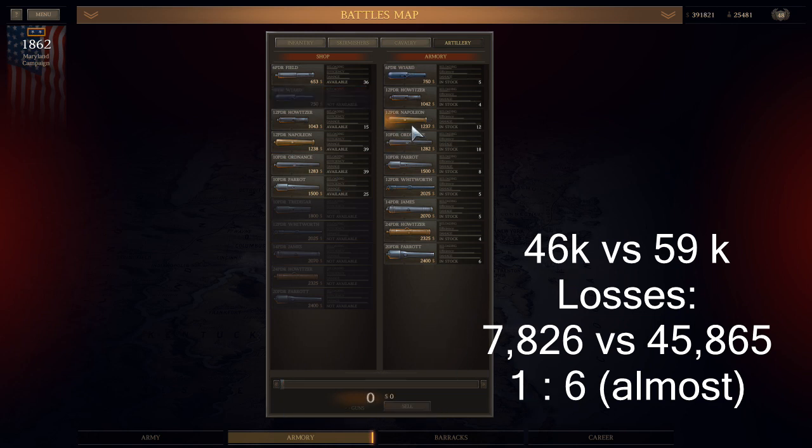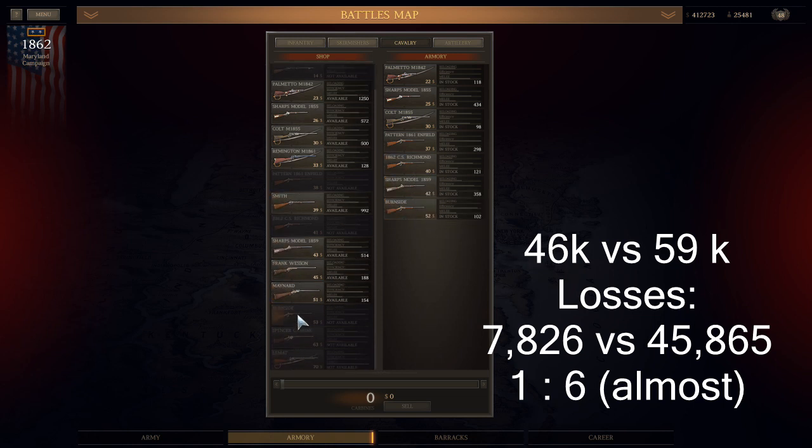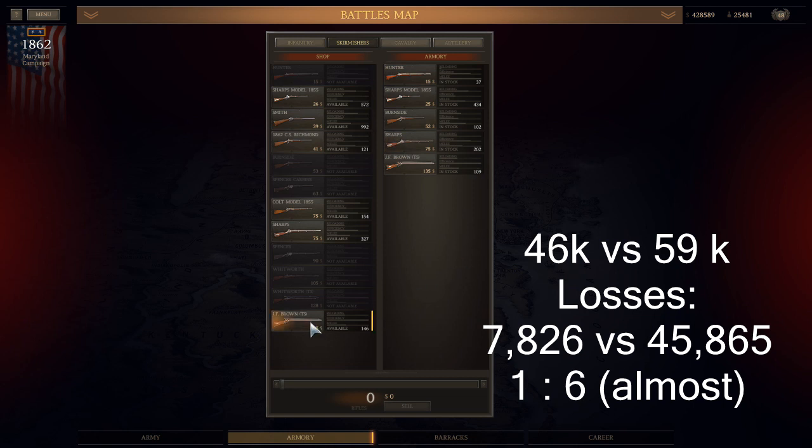I'm showing you that I buy all of the guns all of the time. For the Cav, I end up selling the 1861 Enfield and the 62 CS Richmond. I think that's a mistake. I think I should have kept those weapons, because I end up using them. I end up building a lot of Cav and experimenting with a lot of the good weapons that are here. In previous games I just used the Sharps 59 because it fires fast, but I like the weapons that hit harder and are more accurate, so selling those was a mistake.